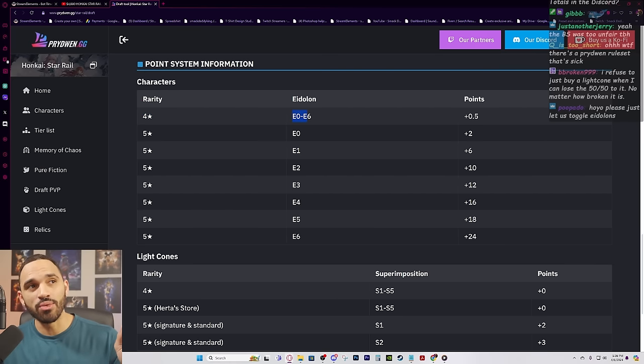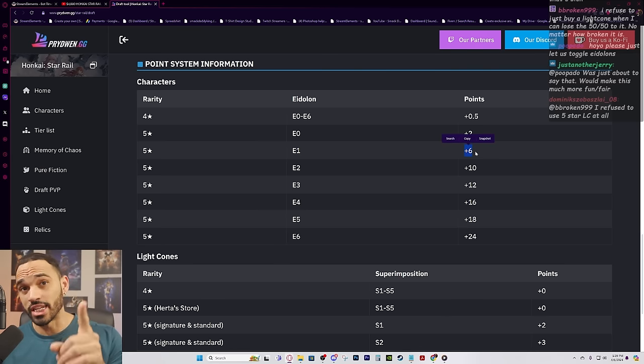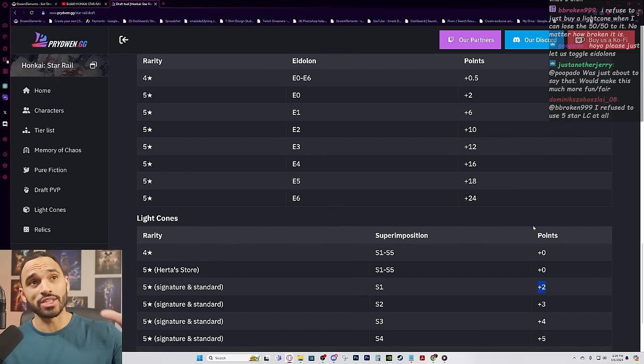Four-star characters E0 to E6 cost 0.5 points. A five-star character at E0 costs two points. A five-star at E1 costs six points. A five-star at E2 costs ten points — nobody in this tournament has E2 so we stop there. Signature and standard light cones cost two points; four-star and Herta store light cones cost zero points.